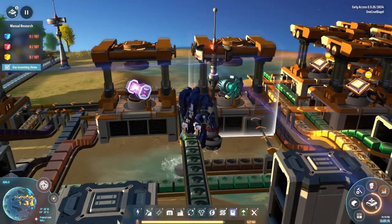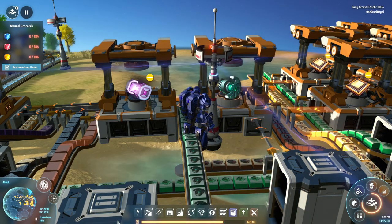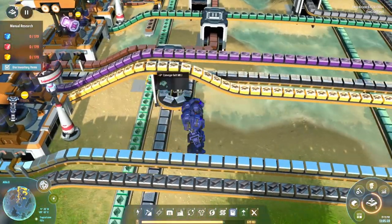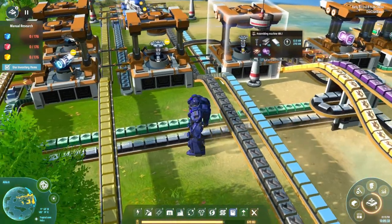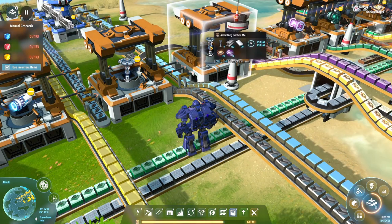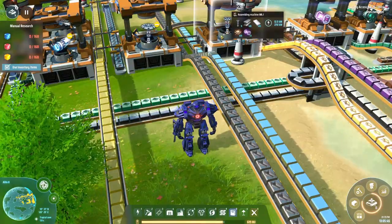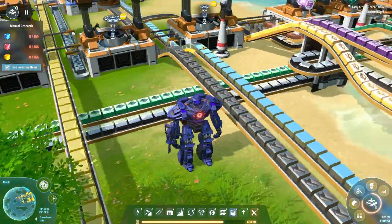I was then able to build what I'm thinking of as the big electric motors - electromagnetic turbines - and these purple particle containers. With those and a few other bits and pieces, I was finally able to make the two different types of logistics tower. There are the little ones for intraplanetary logistics - bringing things from one place on the planet to another - and the big ones you can use to fly stuff between planets. I haven't actually used any of the small ones yet, but I believe the big ones can be used as small ones as well.